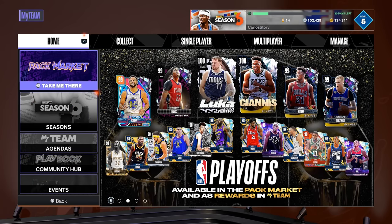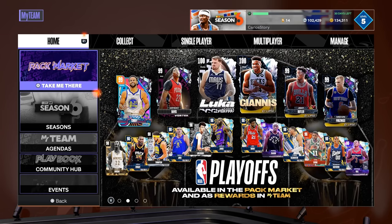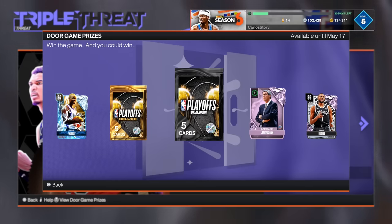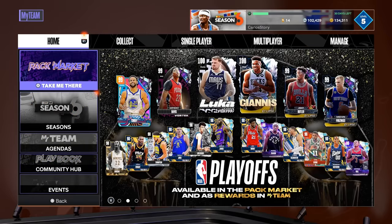Now let's look at the playoff packs — 2K added them and they're advertising them in the pack market. The key point is they're also available as rewards. Look at all the players in there: Luka, Giannis, Jimmy, Porzingis, AD, Curry — all the playoff players including MBD and LeBron James. You get a deluxe pack so you're guaranteed to get a player. There's also a playoff base pack — though it looks like they removed Dwyane Wade the galaxy opal who was previously available.